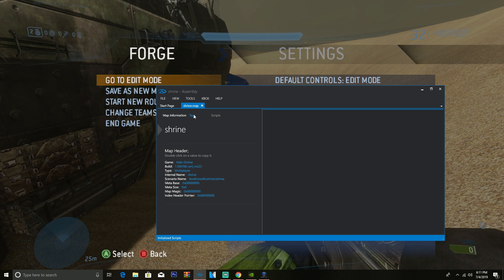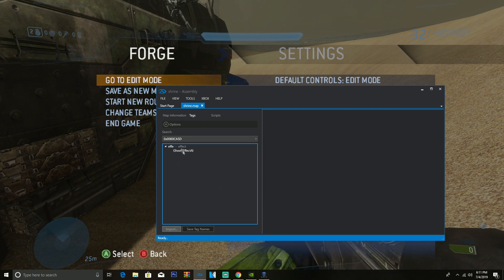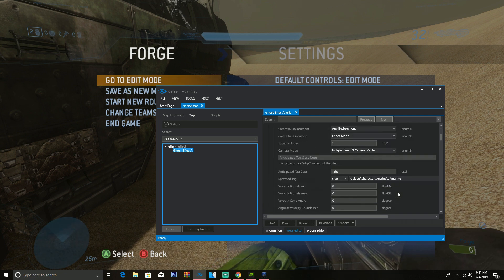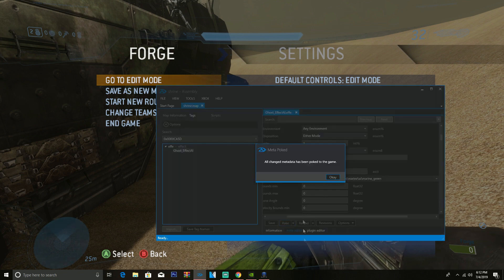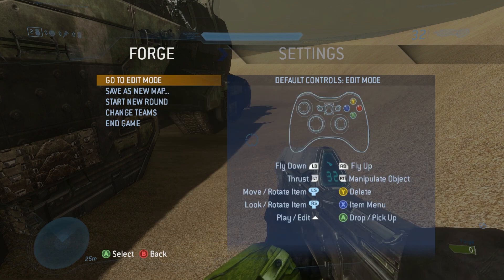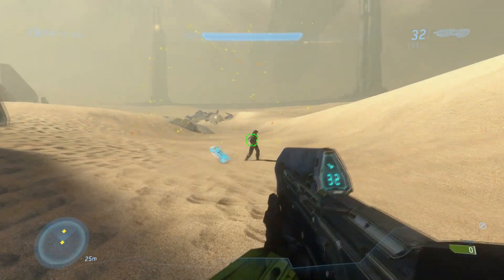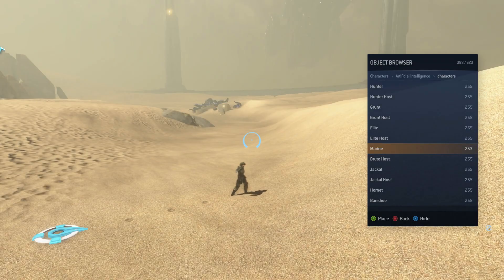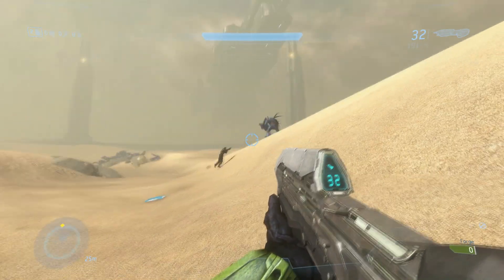With the map open in Assembly, go to Tags and search for the character you want. It looks complex but it's actually straightforward. There's a spawn tag — you can use the green team version of it. Then poke your game. That only works if you have tag dependencies set up. Now if we spawn a marine, he'll be on our team, and if we put him up against a hunter, him and the hunter will fight each other.